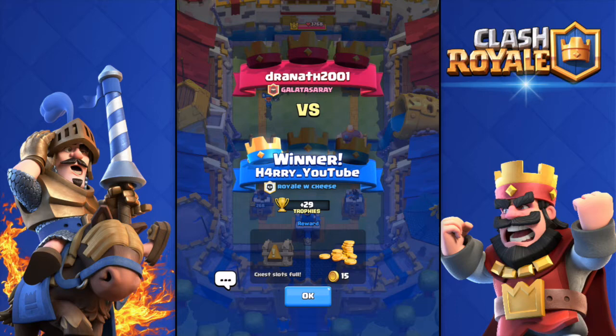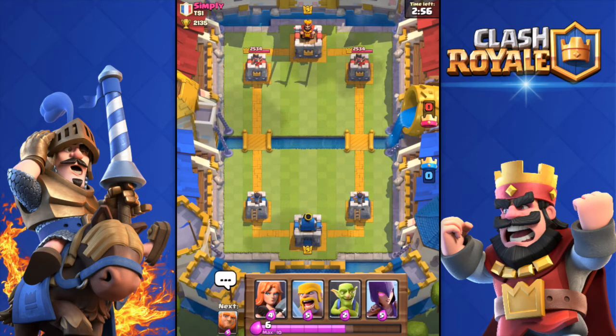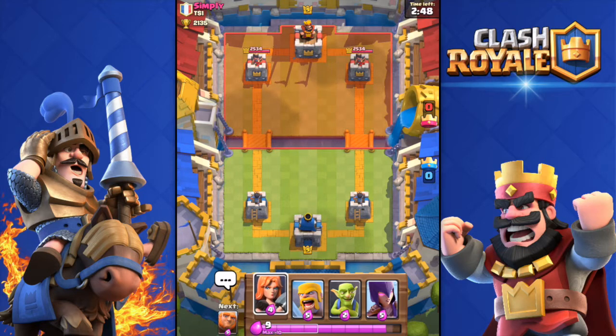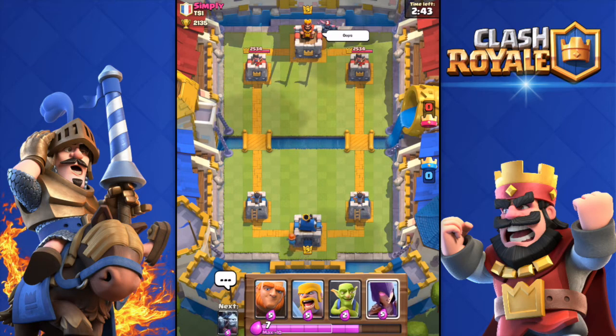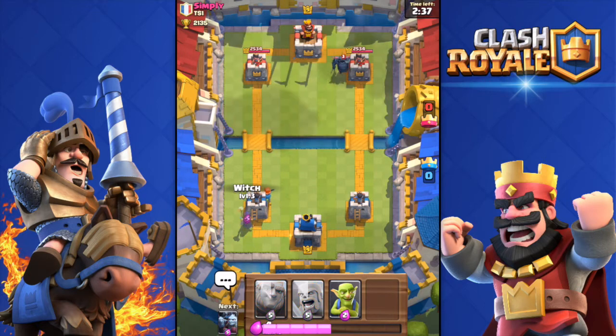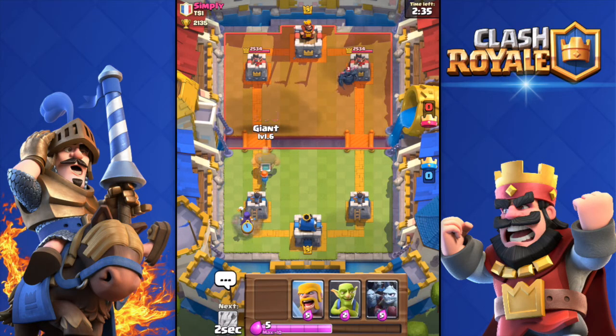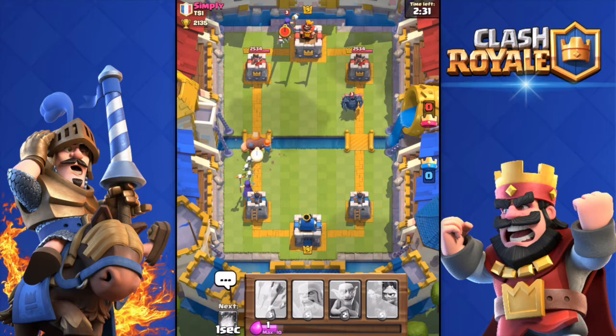We're going against Simply from clan TS1 — he's level nine. I'm going to see what he does first. He drops a PEKKA — but he wasted his elixir because I'm pushing the other side. He spent too much elixir on just a PEKKA and now he can't defend.